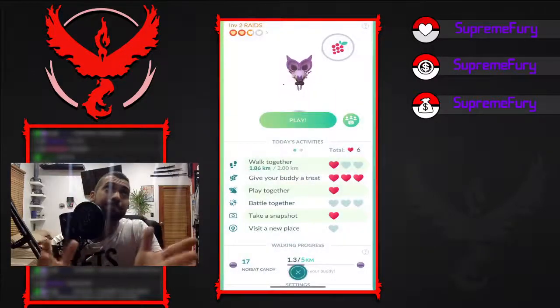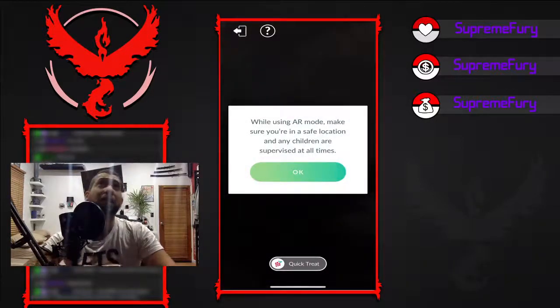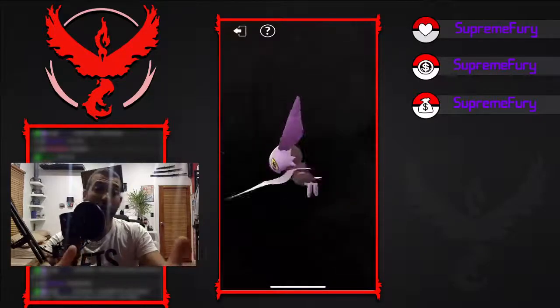I've chosen Noibat as my buddy at the moment. You want to go to either 'Play' or click the grapes icon above. Once you get into the grapes, you're gonna go to 'Quick Treat' or go to AR — we're just gonna go to Quick Treat real quickly.